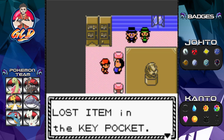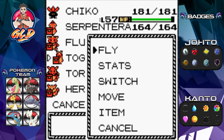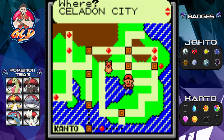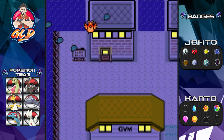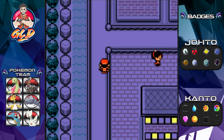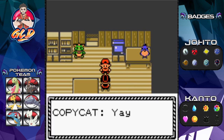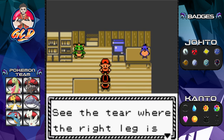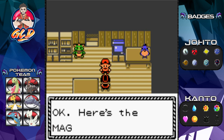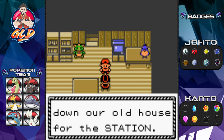We got ourselves the Clefairy doll, and this is a very important item for the story. We fly all the way back and talk to her. She says: 'That's my Clefairy Poké Doll - see the tear where the right leg is sewn on, that's proof.' And she gives us the Magnet Train Pass as promised. The pass was from the rail company when they tore down her old house for the station.